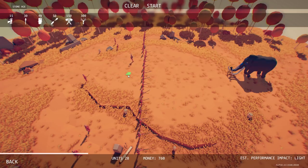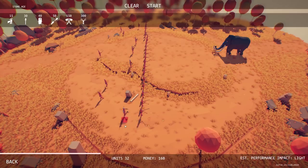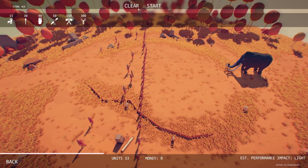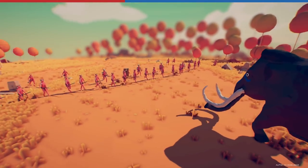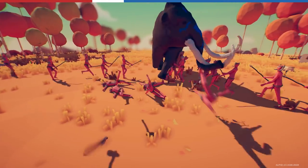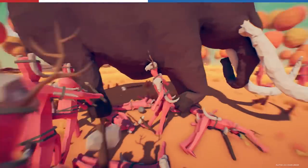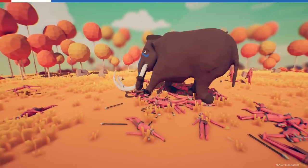What could we possibly do about the mammoth? We might need to try a few things. If the health bar at the top is what I think it is, this thing's gonna be quite tough. We did do a good amount of damage to him though, but this guy can swing in like a 360-degree radius and just kind of take out everyone.